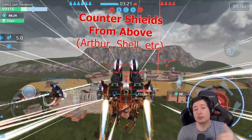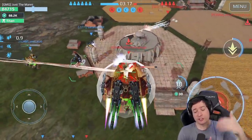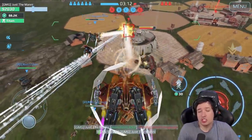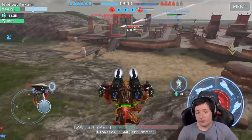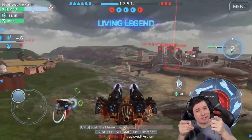One last thing: the Jump Unit is a counter to shields from above, like Arthur's or shell robots. You are so high up - especially on a Hawk robot - that you can bypass the shield by shooting over it from that elevated location.